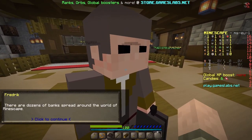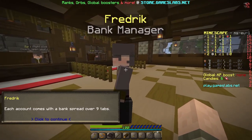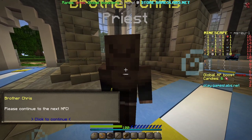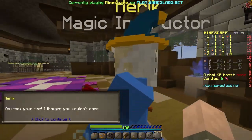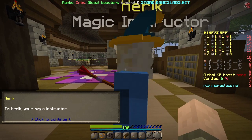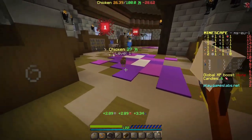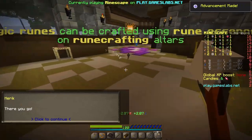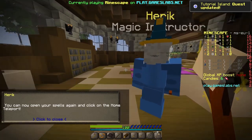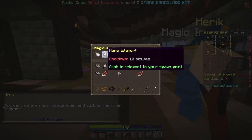Give me a bank account, please! Each account comes with a bank spread over nine tabs. Follow the path to the magic instructor. I got a magic wand — sick! It's a level 28. The world of Minescape! You can now open your spells menu and click the home teleport spell — home teleport!